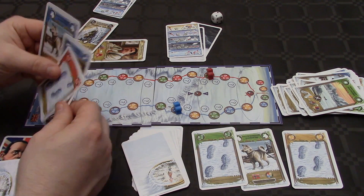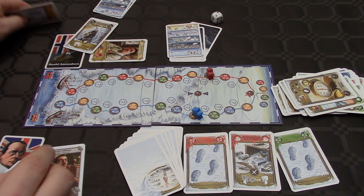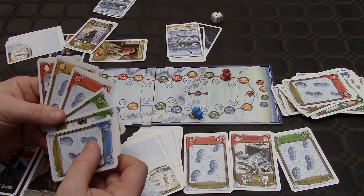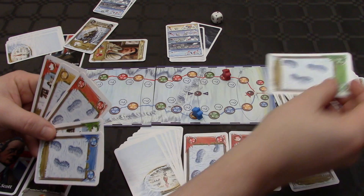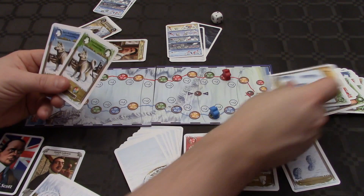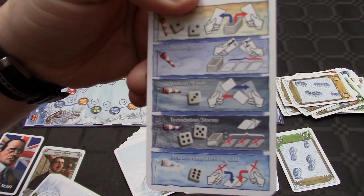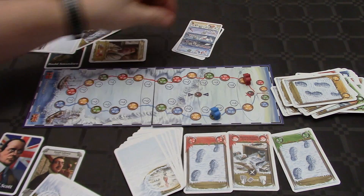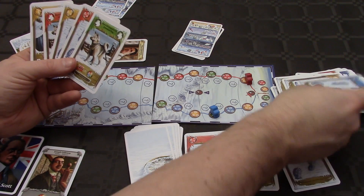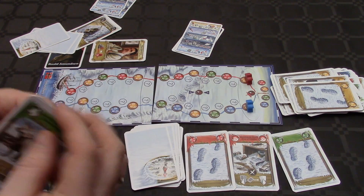Amundsen plays this card and draws two. Scott plays his compass. Amundsen plays a red footprints card. Scott, if he only had two Crevasse cards he could play them — instead he plays a green footprint card. Amundsen plays the yellow one, going across the 88th parallel — that is the final weather. Rolling a two — it's actually sunny. Each player draws one card. Scott plays his blue card then two yellow cards to even out Amundsen's lead.